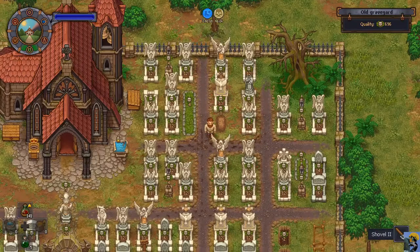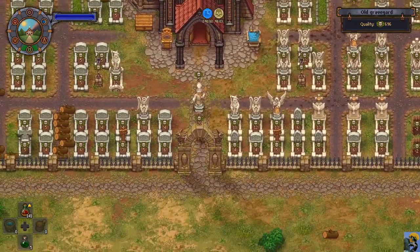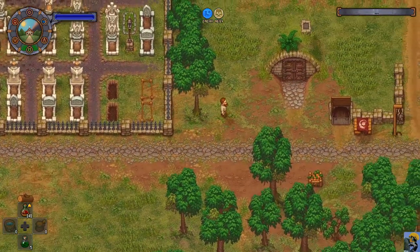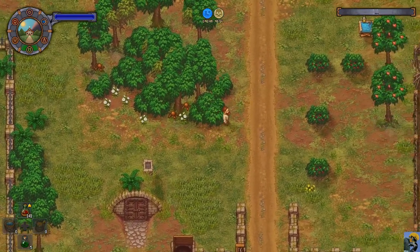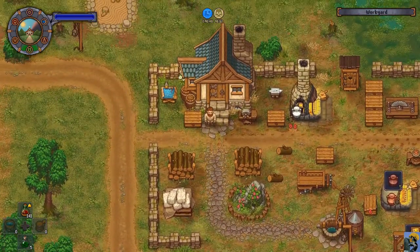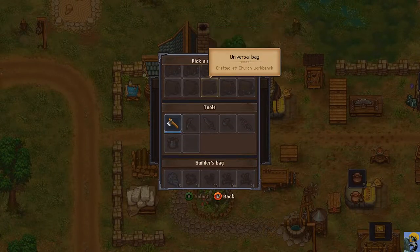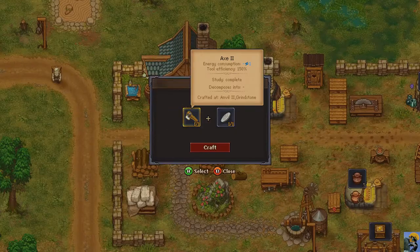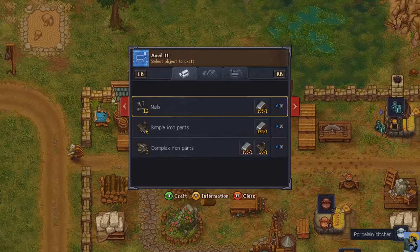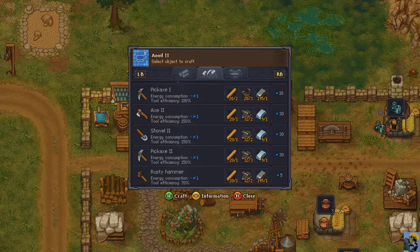My shovel has broken! I didn't even know that was a thing. But apparently it is, so back to the drawing board on a shovel. Can I fix it or is it just permanently busted? It looks like it's busted forever. Alright, let's make another shovel — let's make the best shovel.